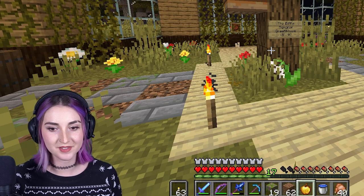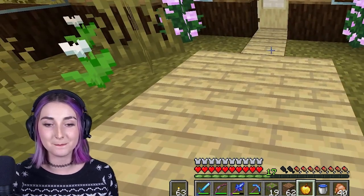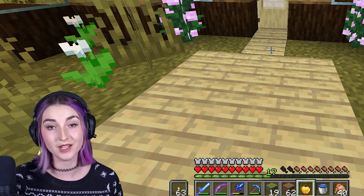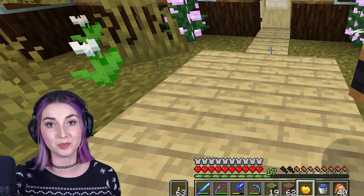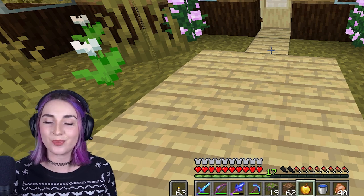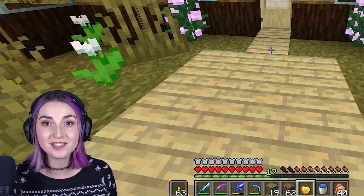I have some theories. But first, let's go prank Zud. I'm going to put a button in his house that says 'do not press' against the wall. But then inside the wall, I'm going to put a moss block with bone meal. So obviously when he presses the button, I'm going to turn his house into just a moss nightmare.